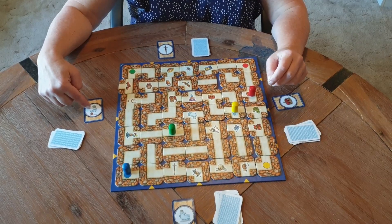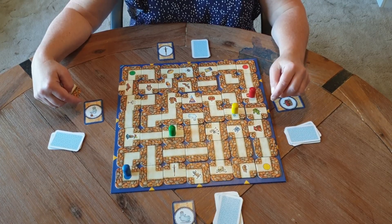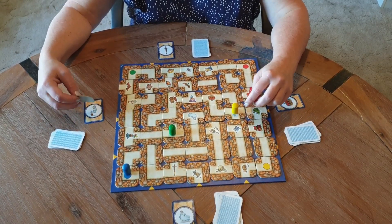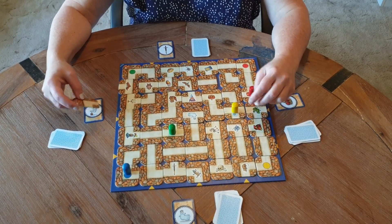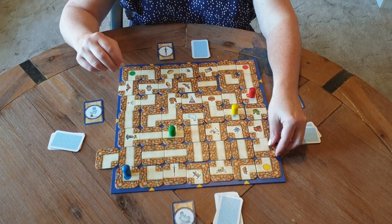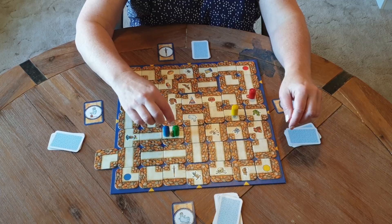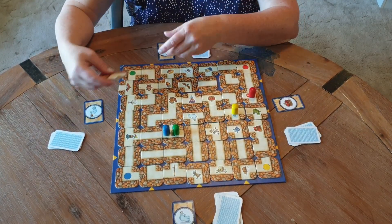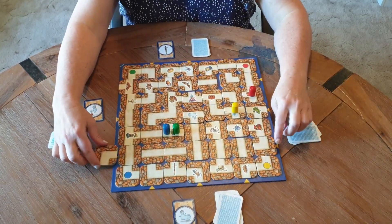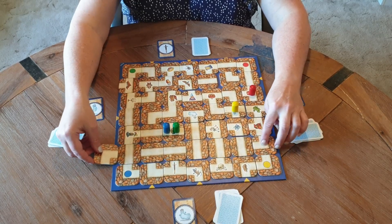Blue is trying to get to the skeleton ghost — I'm not sure where it is — oh, it's under the yellow piece. So blue pushes this one this way, and that's going to take blue right there. They can both be on the same space; that doesn't matter. Now it's green's turn again. The only move green can't make is to push back the same row that blue just pushed, because that would be an illegal move.